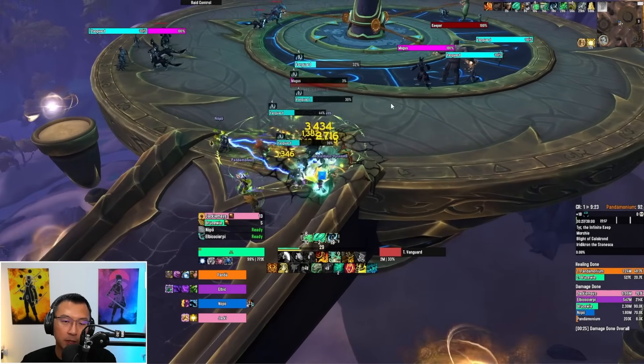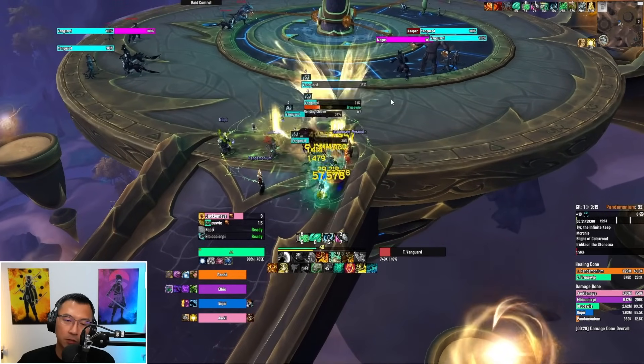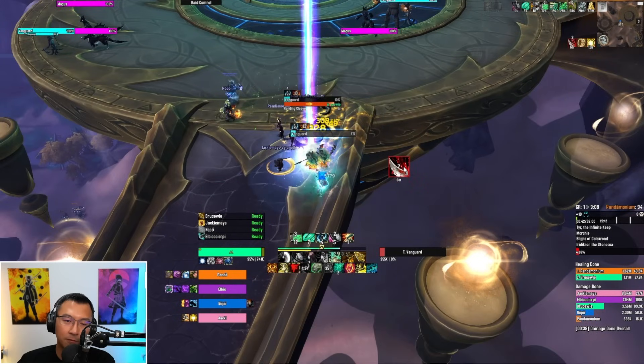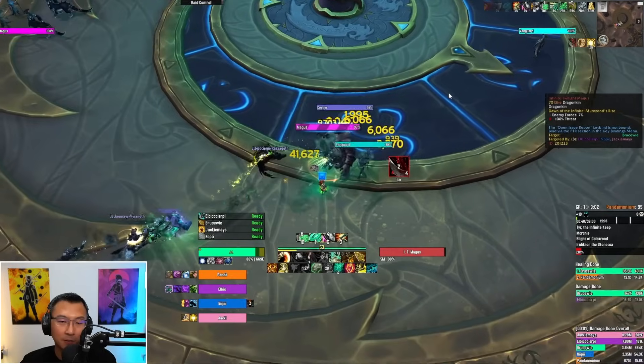The Magus appears in the next pool too. As a tank, be careful how you position the Vanguard — don't stack bleeds. If you're not careful, you can end up with lots of stacks of that debuff on people.